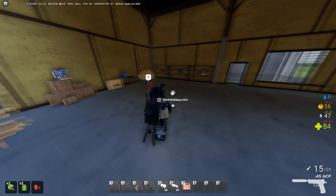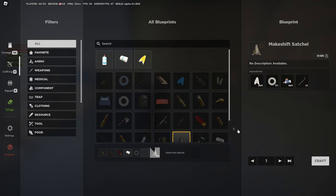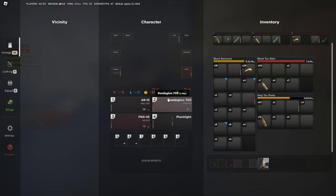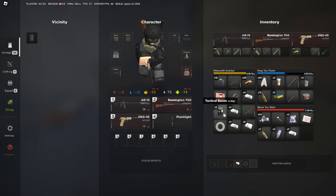First we're starting off with the new makeshift satchel. This is the only backpack that can be crafted. It can be crafted with some basic materials, making for an easy way to store your loot early game. It has 12 inventory slots and a maximum carrying capacity of 12 kilograms — that's good enough for food, water, some medical supplies, and bullets.